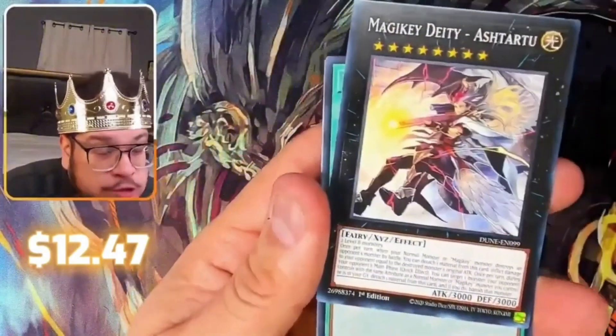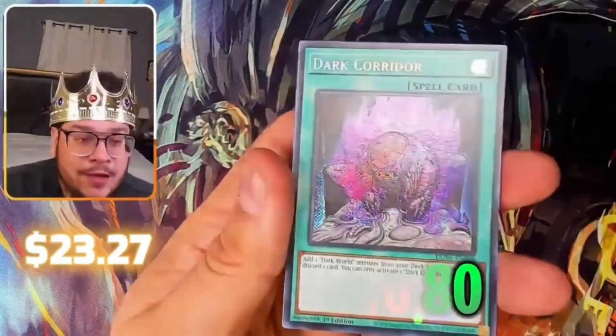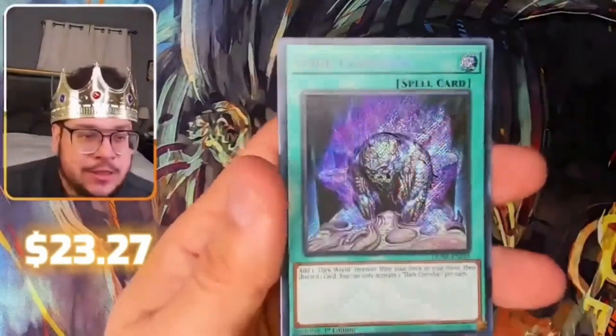We get the super rare in the middle, or secret Dark Corner. First pack of these blisters — magic! Clean that man, come on.